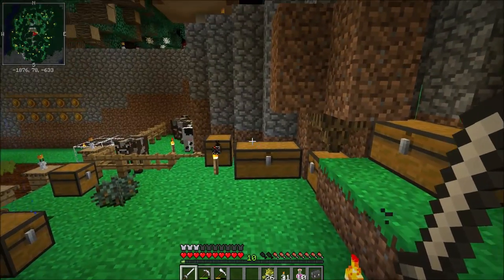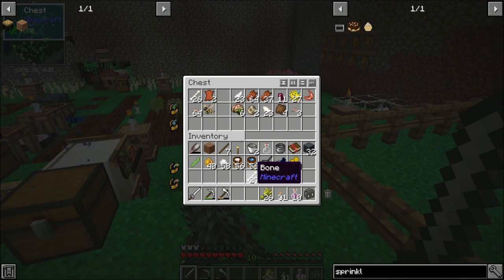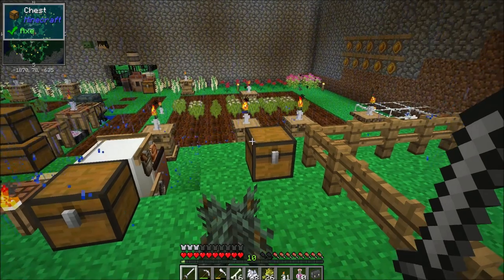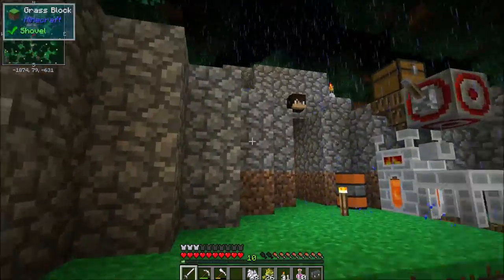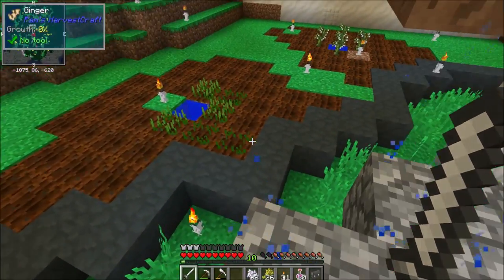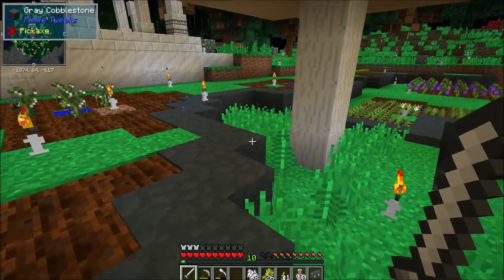Anyways, today we're going to start by working on food and then shift gears to something else. With this pack, ideally we'd like to have six different meals to always have 100% efficiency. We're not going to have all six meals today, but I want to get nutrition taken care of and eat something that's more than one or two shanks of hunger. I've figured out the foods we're going to work towards over the course of a few episodes.